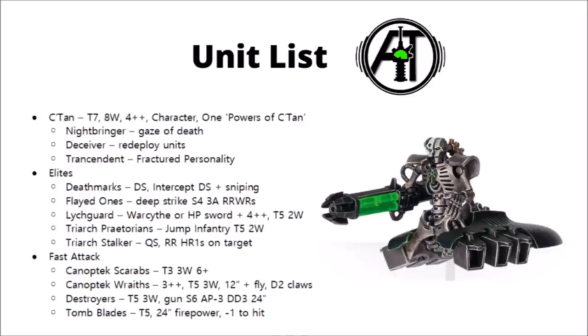Flayed Ones are Necron close combat variants who also have innate Deep Strike. They're Strength 4, 3 attacks, and they reroll wound rolls in close combat — so they're strongest against things that don't have a particularly great save. In Novokh, they could be rerolling all hit rolls and wound rolls, absolutely burying you under numbers of attacks.